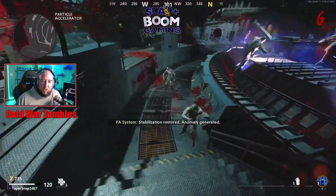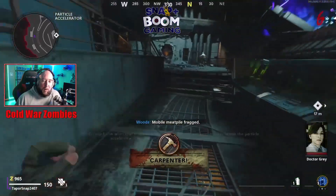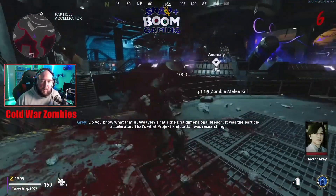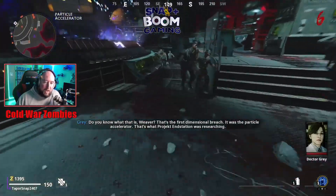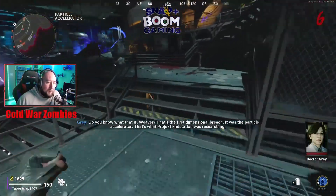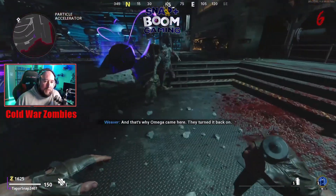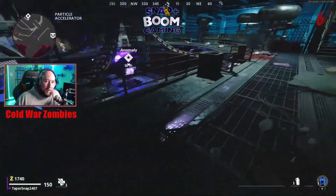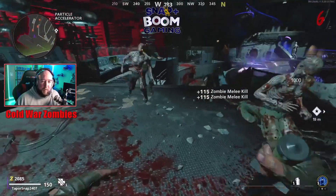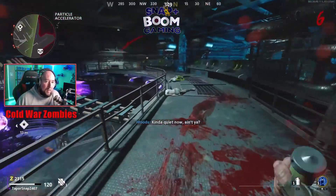Don't stand in one place too long. Ether Shroud will hide you — that's why I like it. Pretty simple: get these guys to follow you, kill everyone but one, and once a single zombie is left, go about finishing the rest of the round's tasks so you're not fighting zombies the whole time in the ether. There's the anomaly down there.